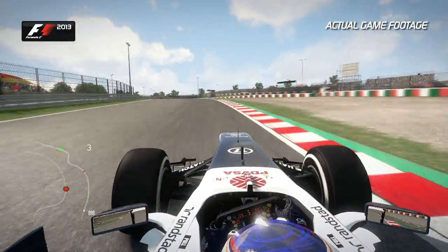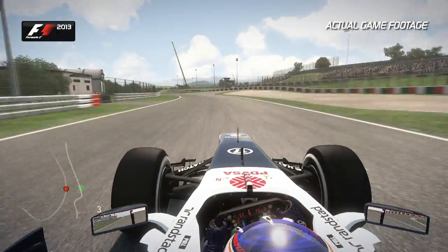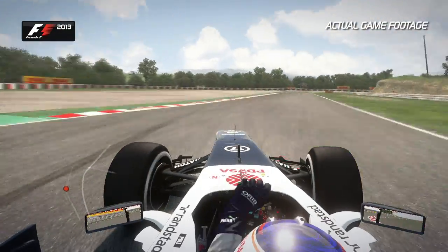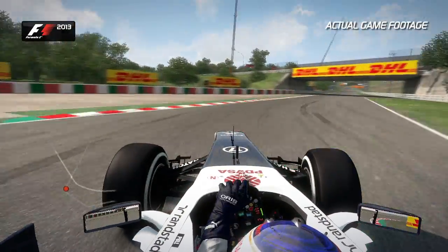As we head up the hill now towards the Degna curbs, bring the car back over to the left-hand side. Don't be greedy though and carry too much speed in because that kerb on the left is waiting for you. Down two more gears, Degna 2. Use all that kerb available.